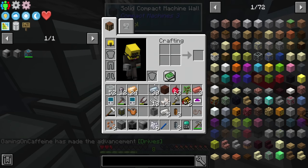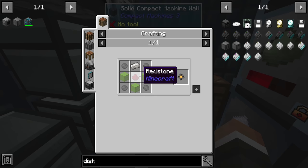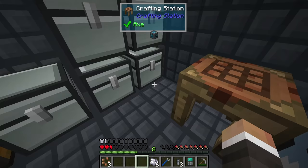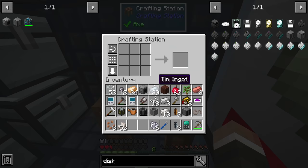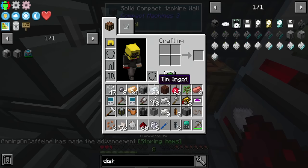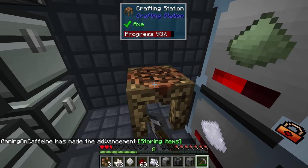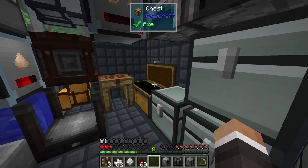We need at least one disk for the disk drive — we'll start with the 1k variant. It requires three redstone, three quartz-enriched iron, two glass, and a 1k storage component, which itself needs more redstone, glass, quartz-enriched iron, and silicon. We have five quartz-enriched iron but need a bit more, so I'll craft up a few more. I'm not too familiar with how much a 1k disc can hold in refined storage, having used Applied Energistics more.